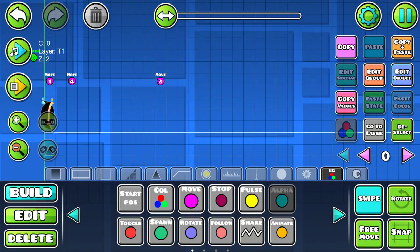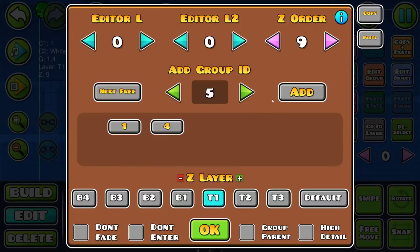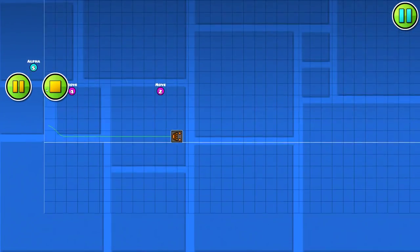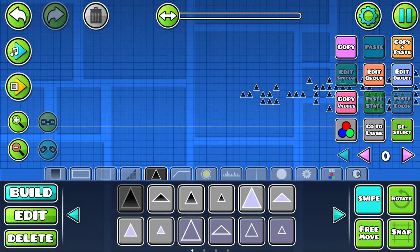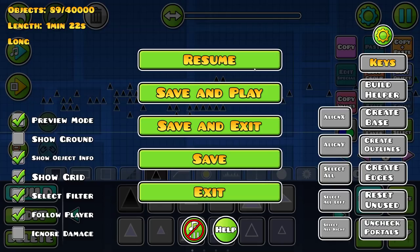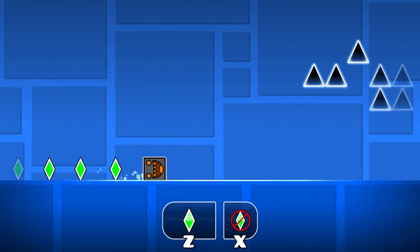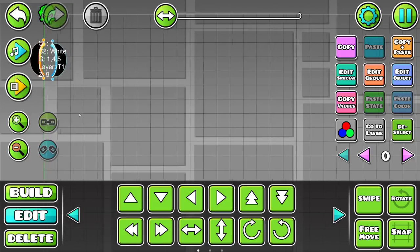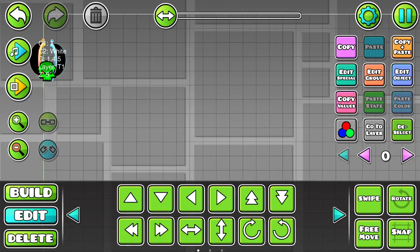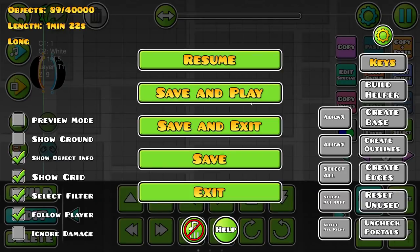Just chuck in an alpha trigger, set that to group 5, invisible — and the skull as well. That actually should be it. So if I place some spikes over here and play the level, go into practice mode — I was perfectly fine at the beginning. I think the level height limit kind of messed things up a little bit because this is no longer four blocks. So I'll just have to drop the teleport portals down a little bit. Bug fixing is a big part of making levels.